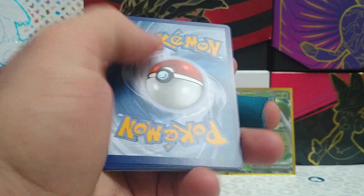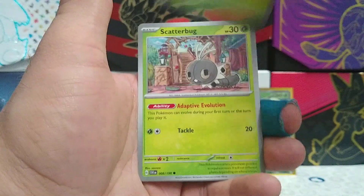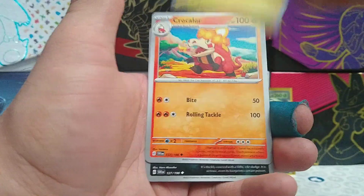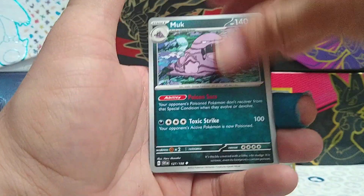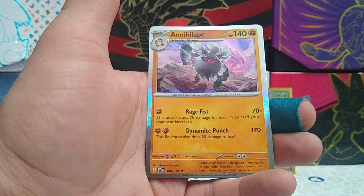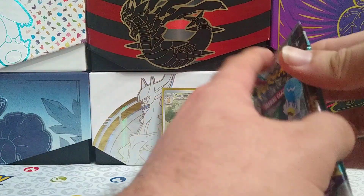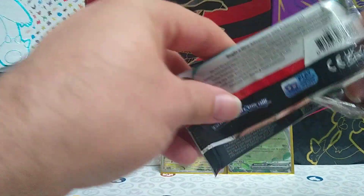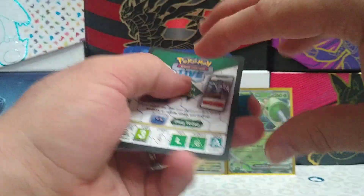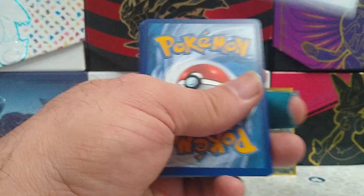Card code for the fifth pack. Fighting Energy, Finizen, Riolu, Gogoat, Scatterbug, Toxtricity, Crocolore, Muk, Reverse Rare Palmo, Reverse Rare Picnic Baskets, and Annihilape Regular Rare. It comes down to our last pack — let's hope we get some kind of illustration rare or some kind of alternate art full art. We've already gotten one illustration rare and one EX, so let's hope we get something like a full art out of this last pack.